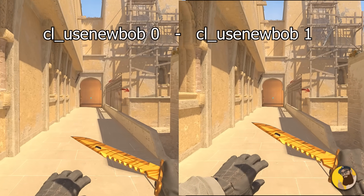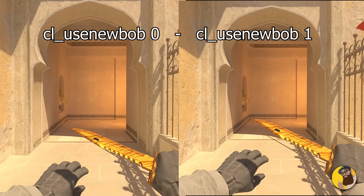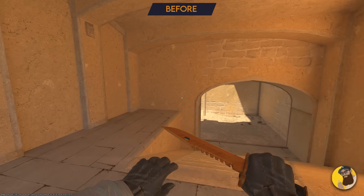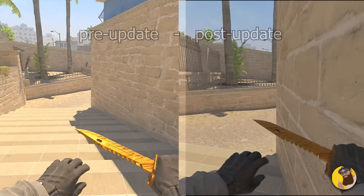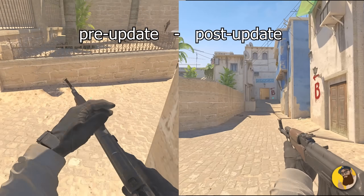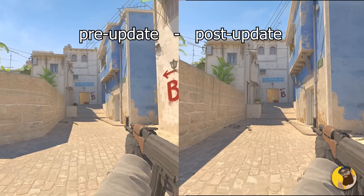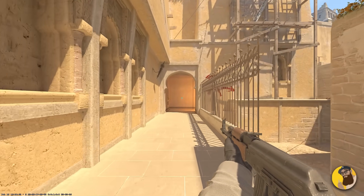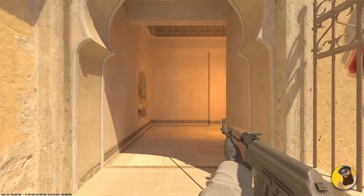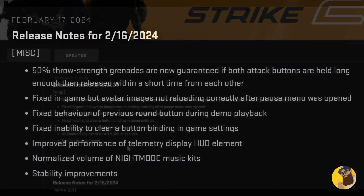Speaking of behind the scenes, Valve silently tweaked the new alternative Bob setting from yesterday's update. I'm referring to this one that you can see on the right, which is new to the game and on by default, but you can of course disable it. In my last video I said it's nice that they're experimenting with Bob again for CS2, and seeing how a lot of people didn't like the new Bob setting, they did in fact tweak it a bit for today's update. The main difference is that it doesn't sway nearly as much as yesterday. You will still ride the new Bob setting like a horse, and that's maybe something not a lot of people will like. Still, it's cool to see, but I still think Valve should have made a patch note for this.